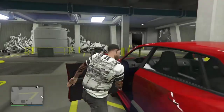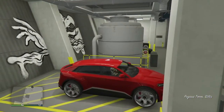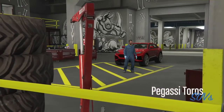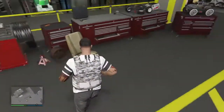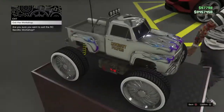Now you guys want to bring out the vehicle of your choice, then press right D-pad to modify it. As soon as you get there, you want to press circle, then exit the vehicle. First step is you're going to want to go to your RC car, then back out.